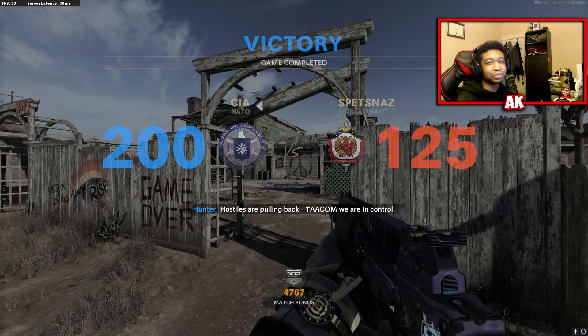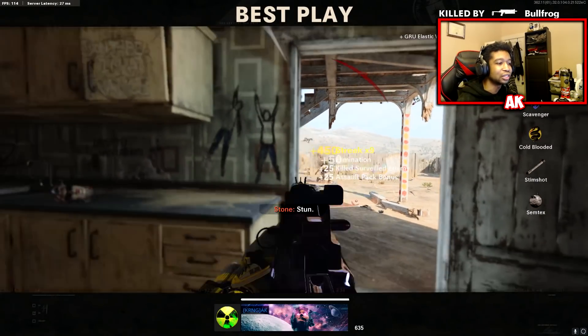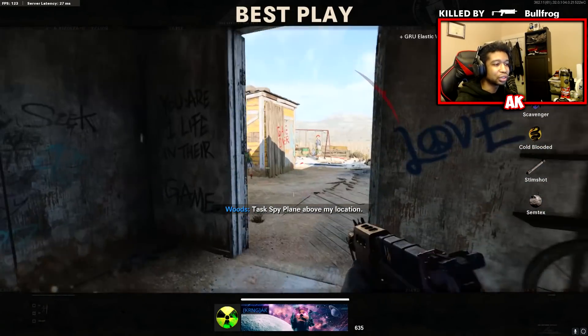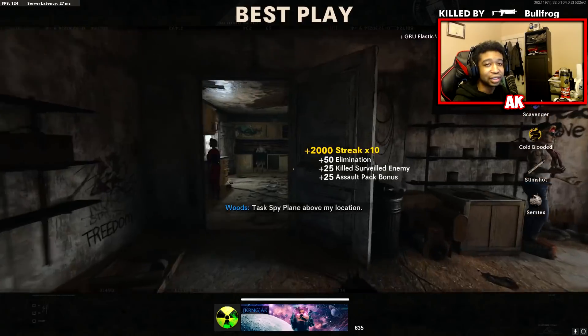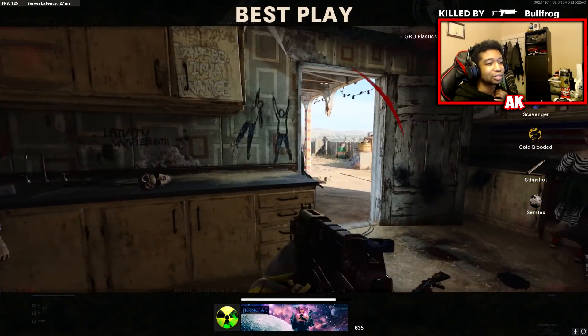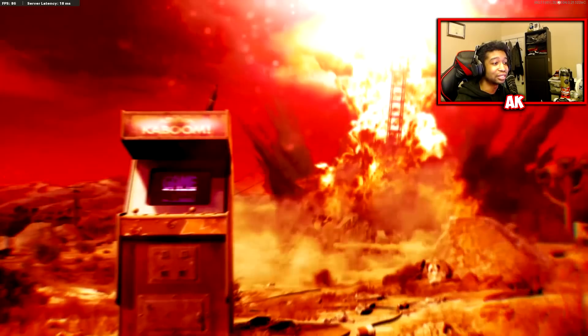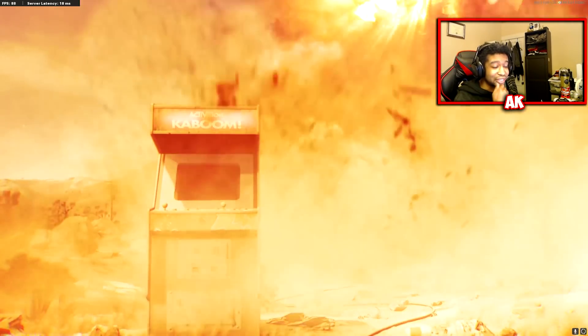I just had to full rush that — that was a little bit clutch. We got the nuke though, that's all that matters. GG's. Drop a like for this Bullfrog class and drop a like for that clutch nuke at the end. GG's boys — that's what I'm talking about. I didn't think we were going to get that, but I'll take it.